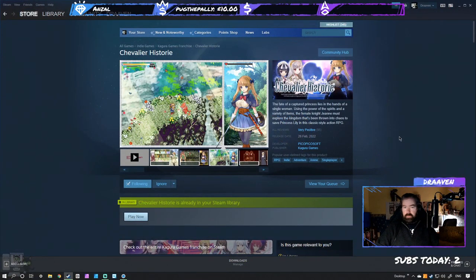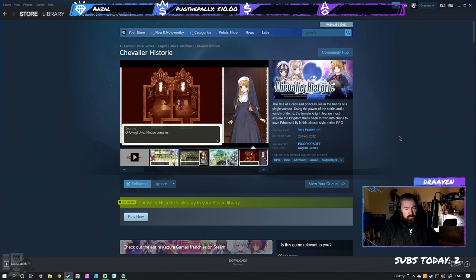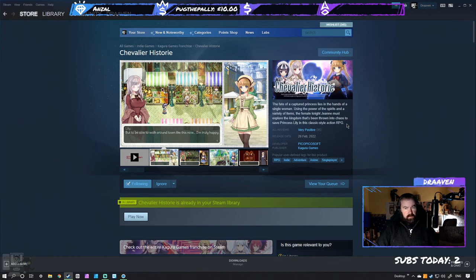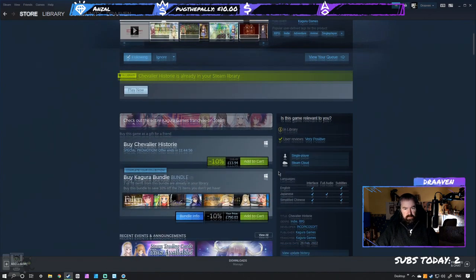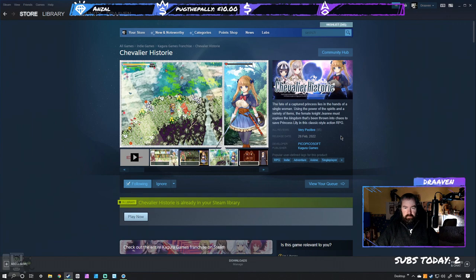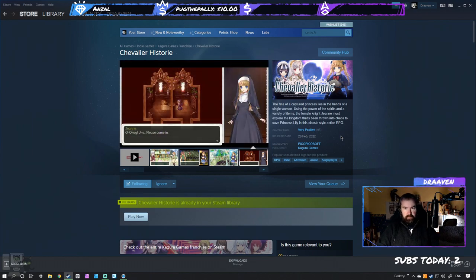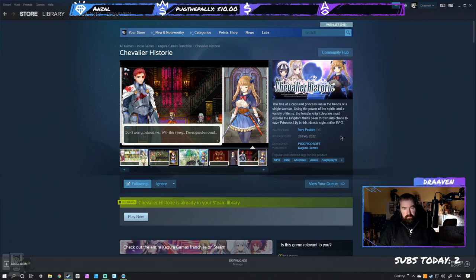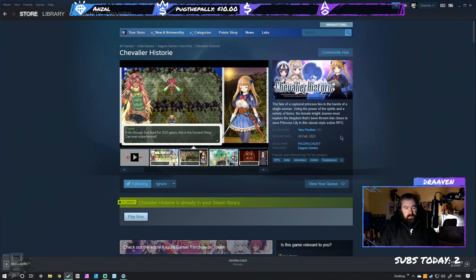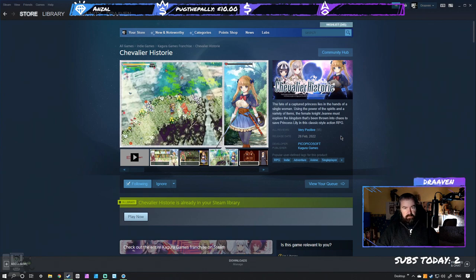Hi folks, Draven here, back with another fresh look. Today we are looking at Chevalier Histori, which is an action RPG JRPG developed by Pico Pico Soft — I might be mispronouncing that, apologies if I am. It's been published by Kagura Games, who I've done quite a lot of first looks for in the past. I very kindly got a key sent to me by Jake from Kagura Games — thank you very much, much appreciated. That does not affect any of my opinions expressed in this video, since they're my own.